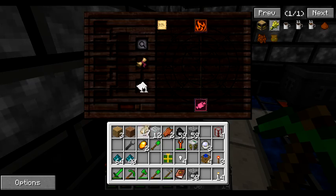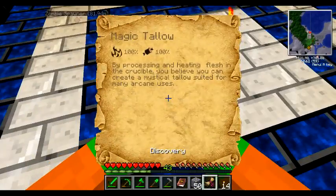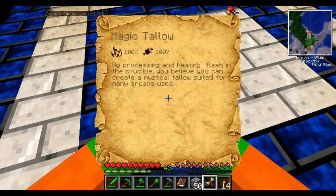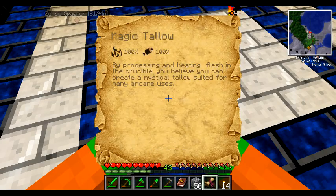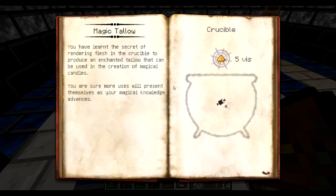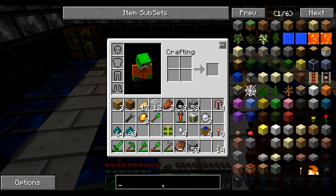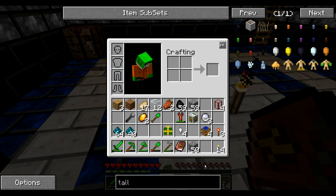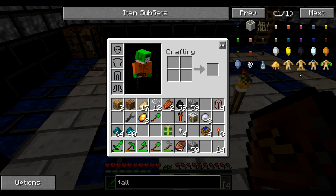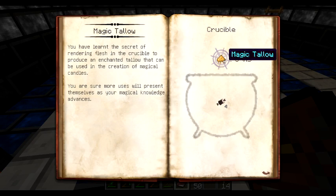Magic Tallow. Alright, what's this? By processing and heating flesh in a crucible, you believe you can create a mystical tallow suited for many arcane uses. What? Sounds creepy. Why would I need a burnt flesh tallow? Oh, it doesn't even appear in any recipe. So I can't actually check what the recipe is.